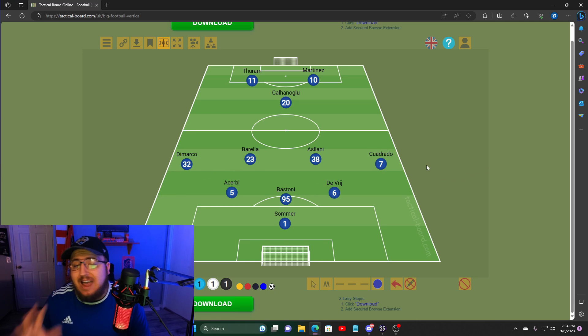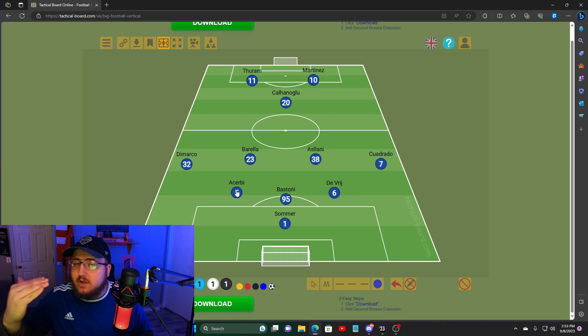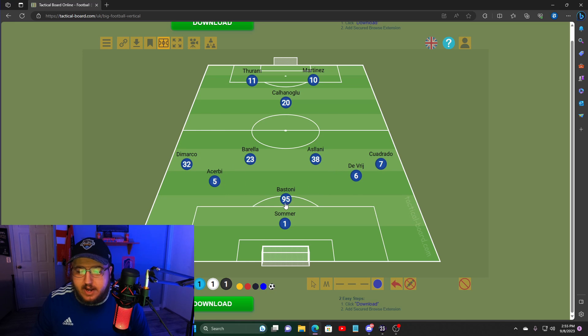As you can see we're lined up here in the 5-2-1-2. The three center backs - De Vrij and Acerbi both stay wider, so they'll be out wide when in possession. Something not a lot of people realize - and something Pep Guardiola is utilizing in real life - is that due to having a sweeper keeper, the center backs are going to step up a little more. When Acerbi is out here and De Vrij out here, Bastoni is going to slightly move to the right and Sommer will be right about here, so everyone can move the ball out of the back - exactly what we want.